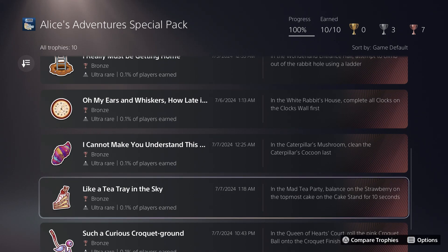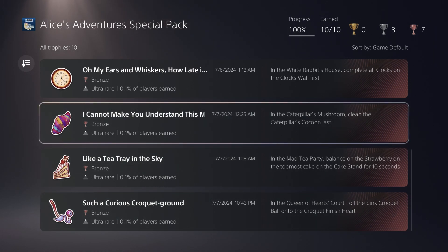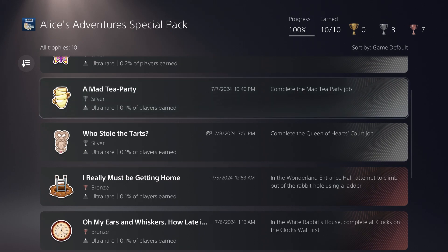In the Mad Tea Party, it's a very simple one — just stand on top of the strawberry on the very top cake for 10 seconds and you'll get this trophy, similar to the Penny Farthing trophy in the base game. For the Queen of Hearts Court, just pick up the pink croquet ball and put it into the Finish Heart. If you're struggling with any of these, I'm sure there are video guides up for them, but they're all pretty straightforward.